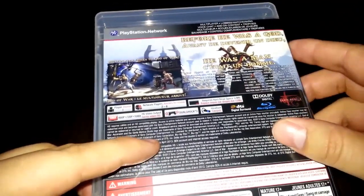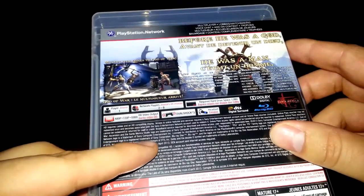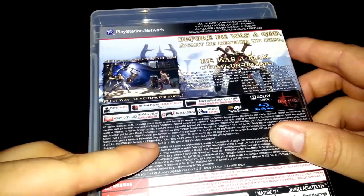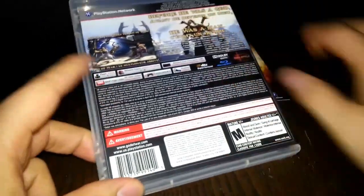We'll read the back here. It says: 'Join Kratos as he seeks freedom, redemption, and the clarity to avenge his family in the prequel to the best-selling God of War franchise. Experience an epic untold story, enhanced combat mechanics, and all new multiplayer battles.' So that's pretty much it for the cover.